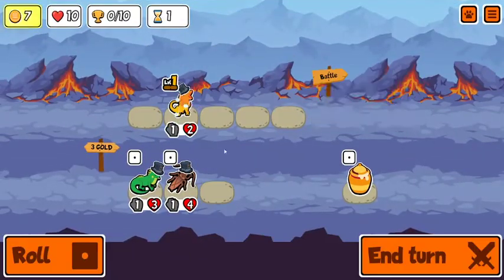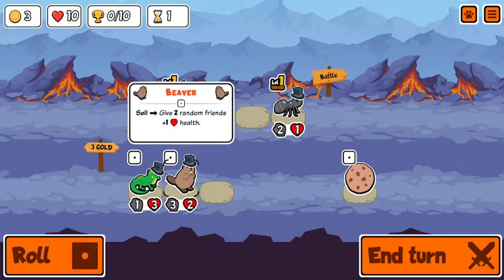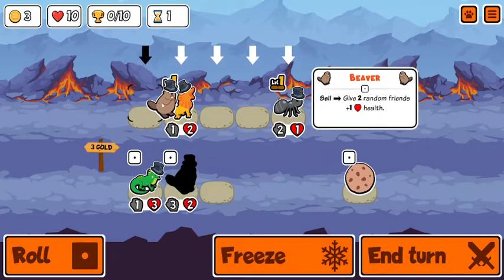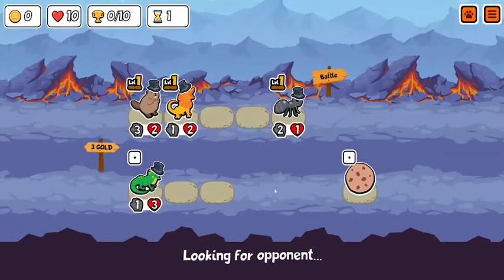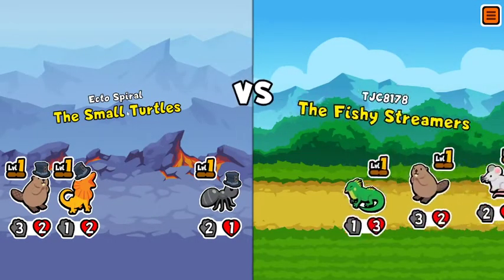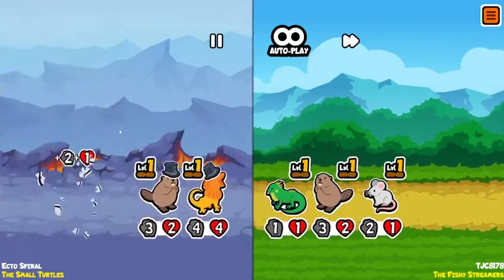That's better than I've been doing at least. Let's grab this and I think I prefer the beaver — yeah let's grab that. Let's see what we can get for a team name here. Let's be a small turtle. 200 runs per sloth — yeah, because that would make a lot more sense.